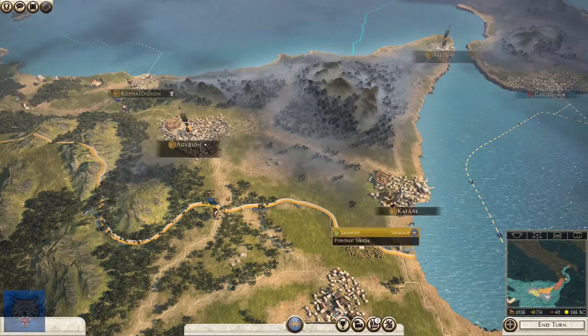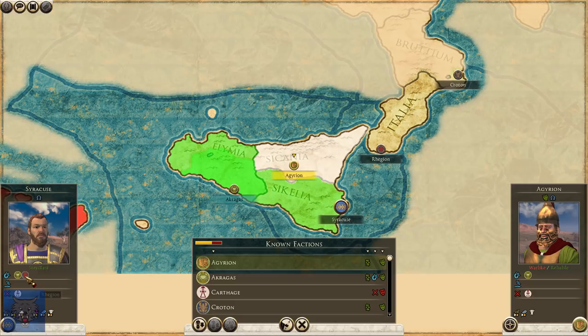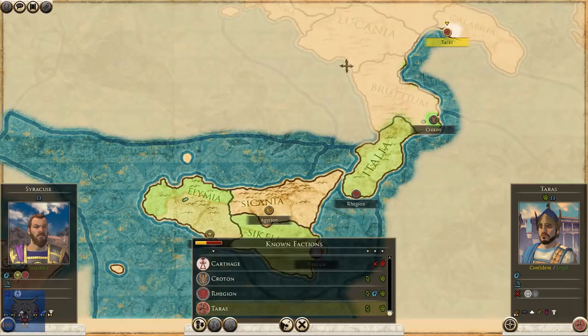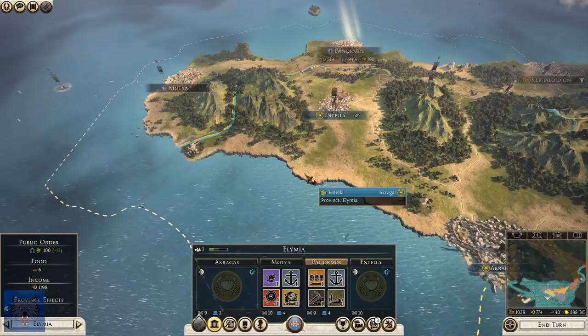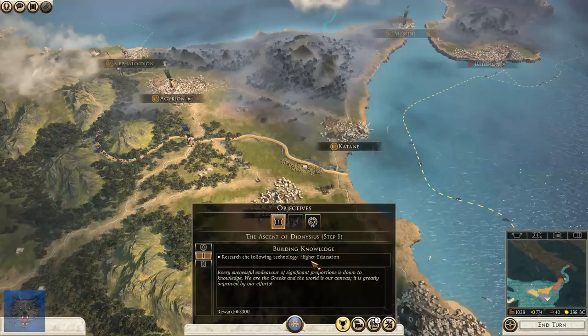Diplomacy-wise, we still have a defensive alliance with Aggregas — hopefully they join our side. We currently have a defensive alliance with Crotona and Taras; Carthage still seems to hate me. We're going to put money back into the economy and continue our progression. We're on turn 36 of our campaign. Objectives-wise, we need to hold the entirety of two provinces and achieve higher education. Ironic.